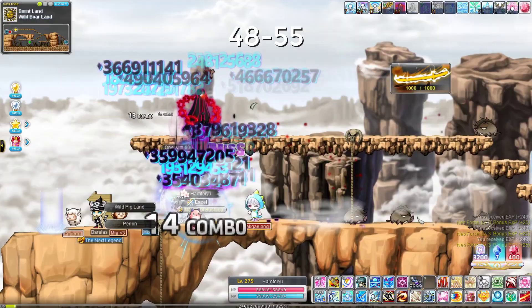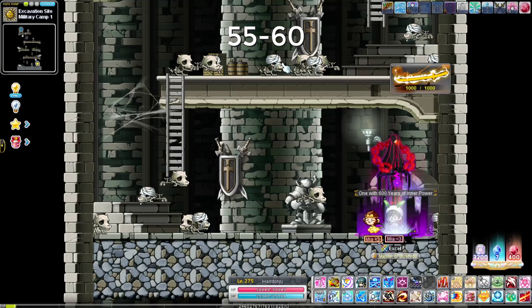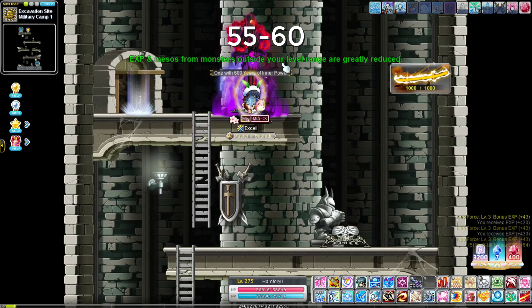At level 55, go to the Skele Dogs at Military Camp 1 — but don't train in the main map, go inside the secret map because it's a lot more condensed. It has a portal so you can take it to the top, jump down, Sun Rendon, jump down, and keep going. It's really good especially if you get a Rune of Might here too.